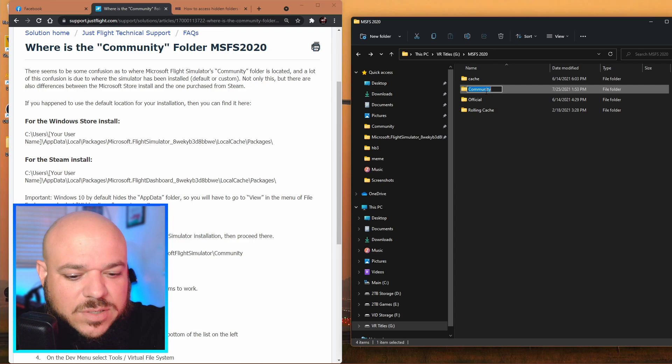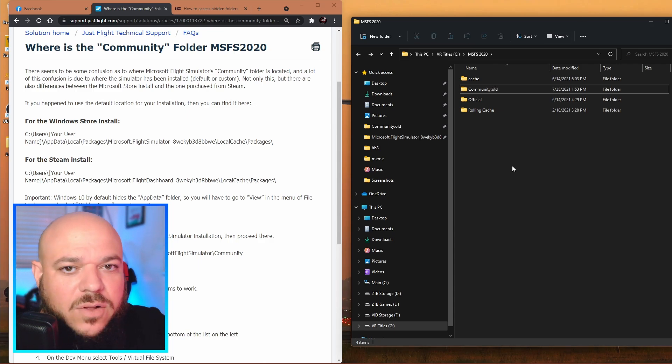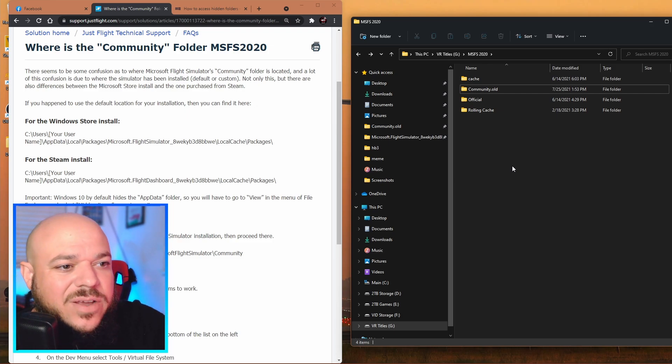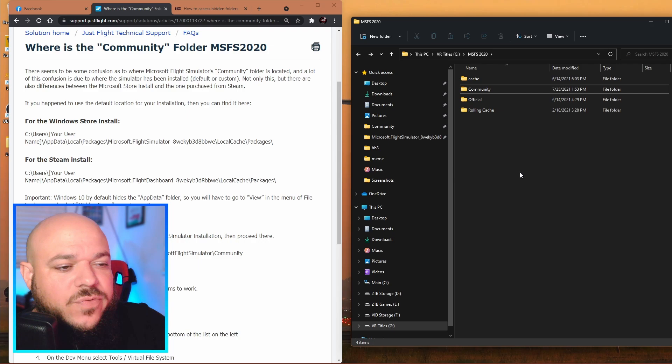So this is what I do. You don't have to do anything special — just hit F2 or single-click on the community folder to rename it. Rename it to 'community.old' — that's what a lot of people do — so you know that's the old folder. You save it, it's right there, you didn't even move it. After you do that, boot up your sim. I suggest getting all the way into the sim itself — fly VR, fly 2D, whatever you do. Once you've done a lap around, exit, and then rename the folder again back to 'community.' Now you're probably going to have a second community folder there since the sim realized there was nothing and created one for you. Just delete the new one it made, rename your old one back to 'community,' and you're done.